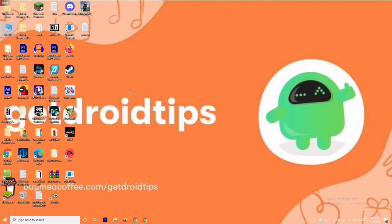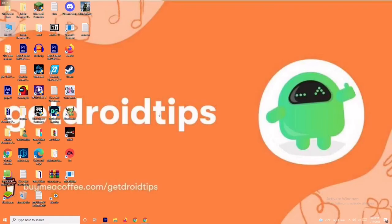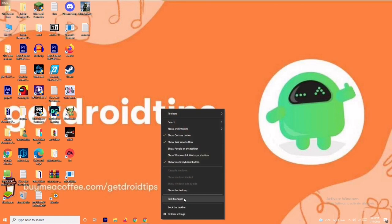If it's still not working, we have solutions three and four as well. Solution number three is to close background tasks. If anything is running in the background and draining your performance, you'll have trouble on the loading screen. Right-click on the taskbar and go to Task Manager.